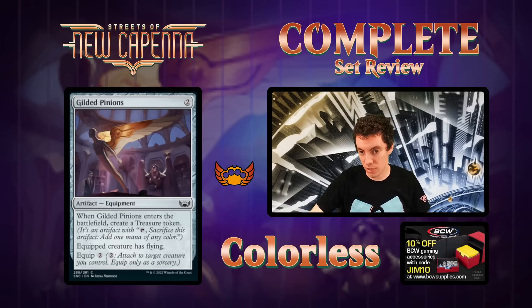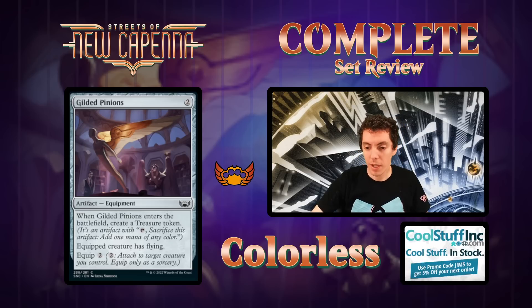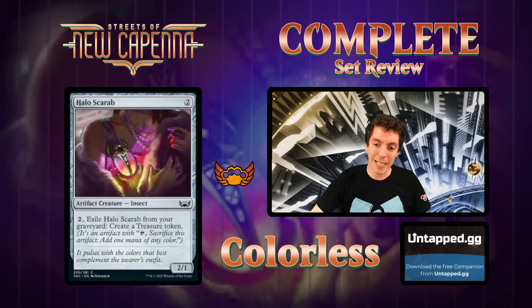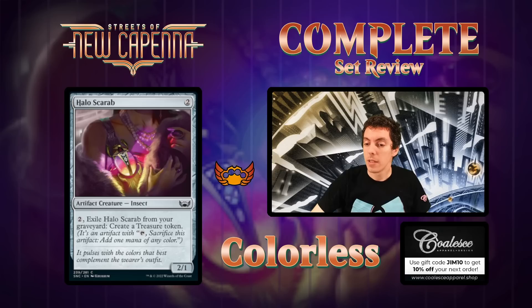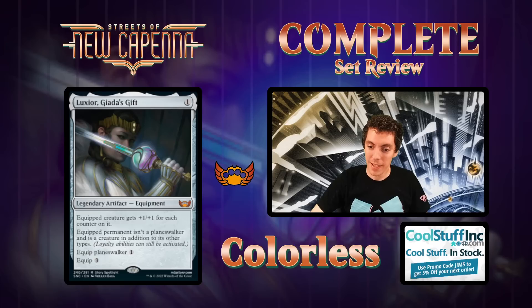Up next is Guided Pinions — two mana equipment, ETB make a treasure, equip for two, gives flying. Really really clunky and expensive. If your deck is desperate for a way to break through or desperate for a treasure, sure — but this card's bad. Next, Halo Scarab — two mana for a two-one, pay two to exile a card from any graveyard, make a treasure. Card's fine, not a bad two-drop if you're utilizing the treasure to splash or for actual value. I call it the drug bug.